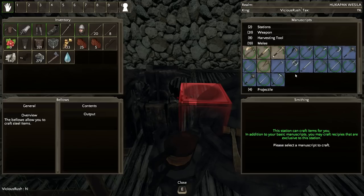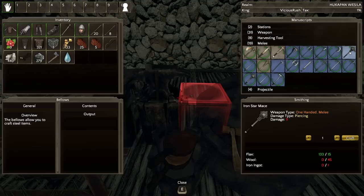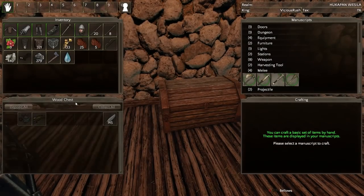So, melee weapons — we've got 19 melee weapons in here. We've got steel battle axes and things like that; I still have no clue where you get steel items from. We can make an iron sword. There's an iron star mace which does 9 damage. Is there any iron battle axe? There's a steel flanged mace, great swords — but we can't make great swords out of iron. So I guess what I'll do is make the iron star mace; it requires some wool and some iron ingot.